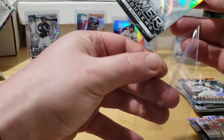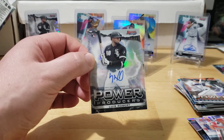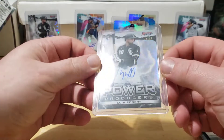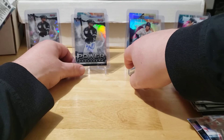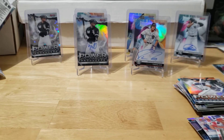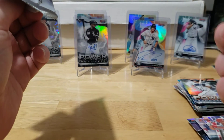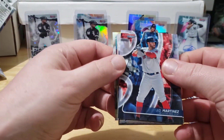There's our case hit! I was wondering if we were going to get one - made us wait all the way until the second-to-last pack, but we got it! Little Lubob out of 99 - 74 out of 99 - Luis Robert! Oh baby, there we go! Dang, that's dirty, that's filthy right there. Holy cow! So we got a Torkelson, Luis Robert, and Dominguez out of this case for autos - that's pretty crazy, that's incredible!